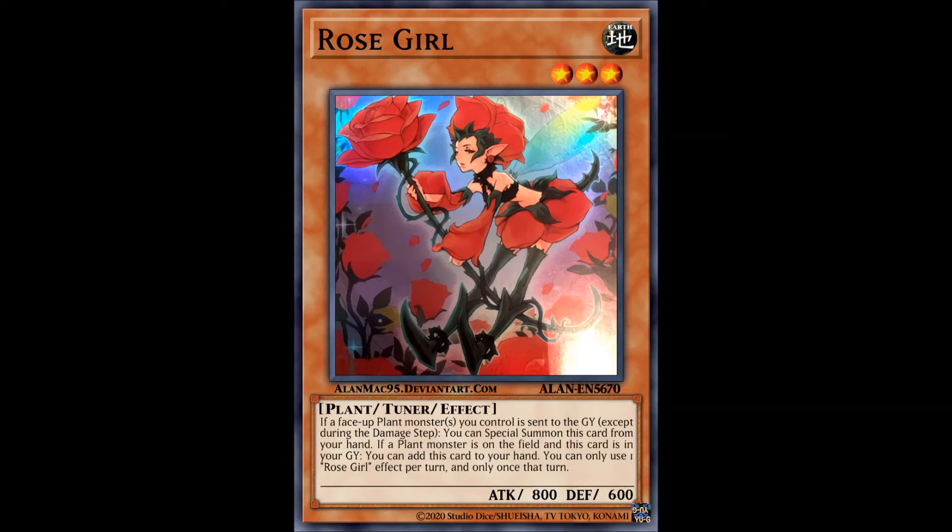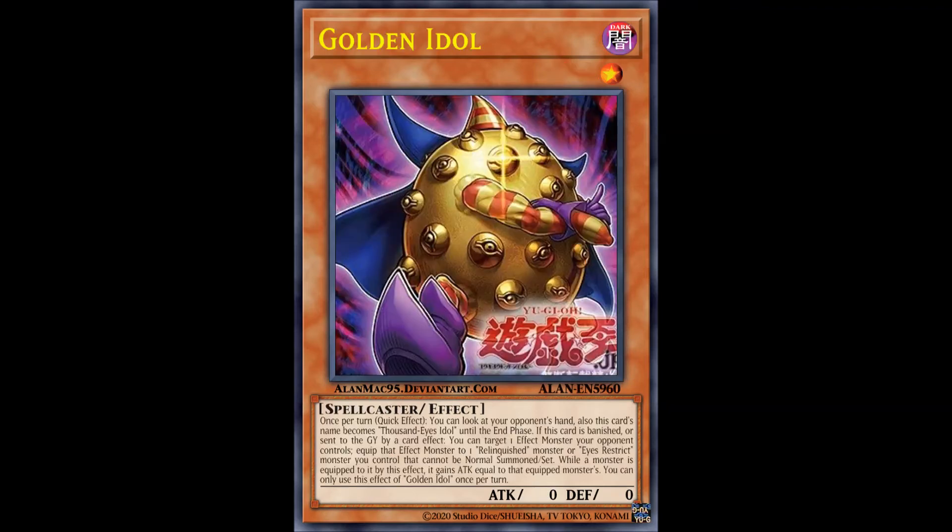The Eyes Restricted and Relinquished archetype also got new support in the form of one card, the Golden Idol. This is essentially a retrain of the Thousand Eyes Idol, and it somewhat mitigates the need to run the titular Thousand Eyes Idol, the level 1 normal monster. It provides additional equips for your Relinquished and Eyes Restrict monsters — only extra deck Eyes Restrict monsters. It's an ideal target to summon with 1-for-1, and the archetype already has plenty of level 1 monsters. Golden Idol is a definite 2 or 3-of staple in the archetype.